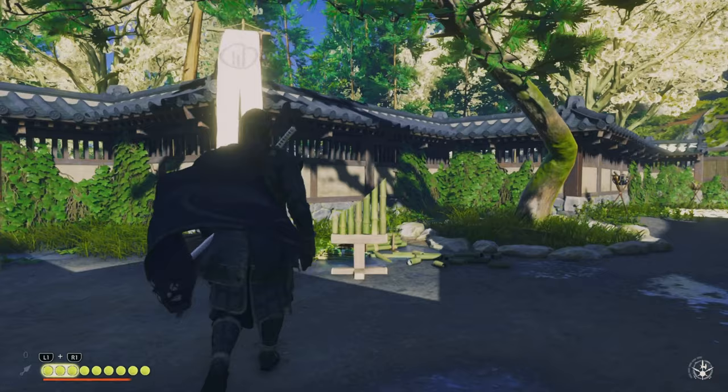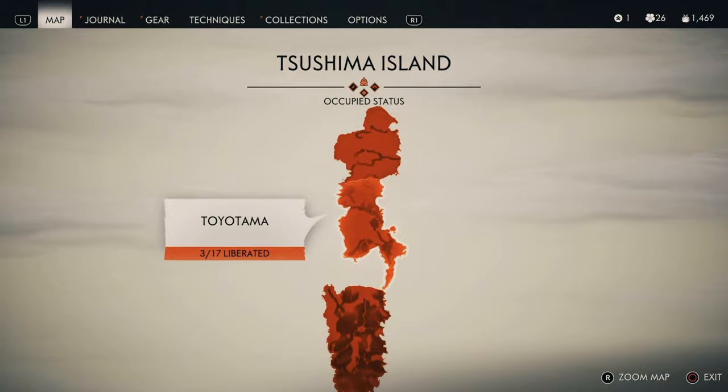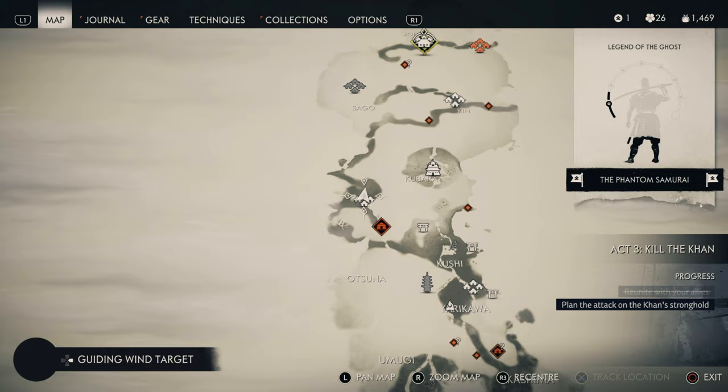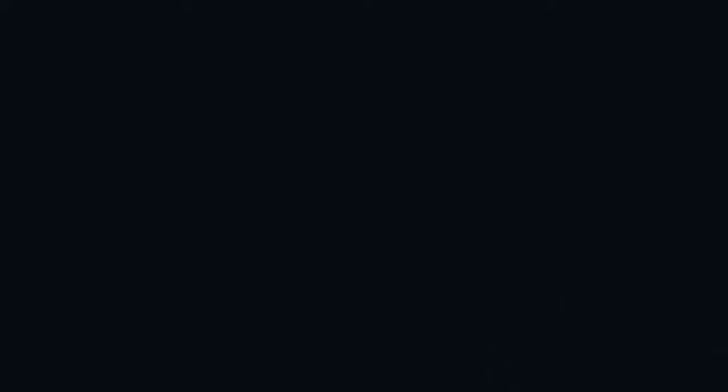Here's the next one — the Azuma bamboo strike. You're going to find it just a tiny bit north of Olmi Village, still technically in it, and south of Kabara Forest. Grab that one and then move to the next one.